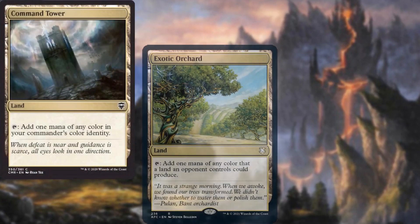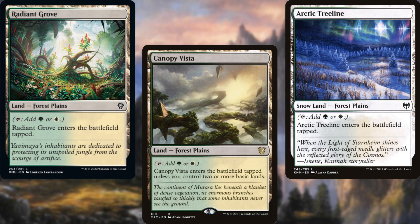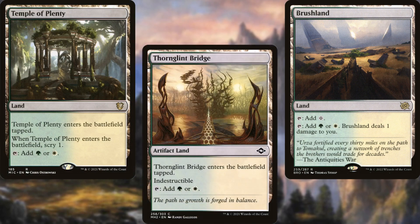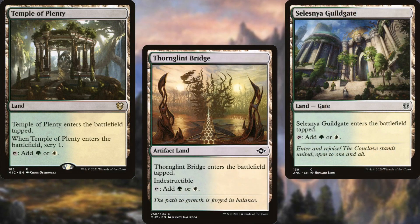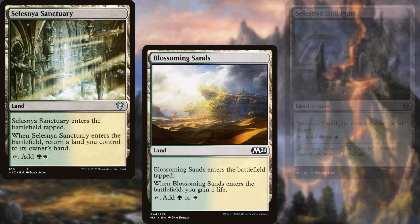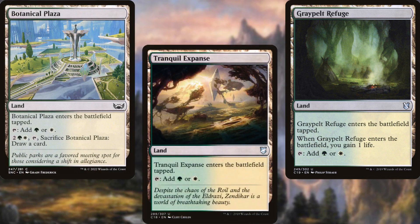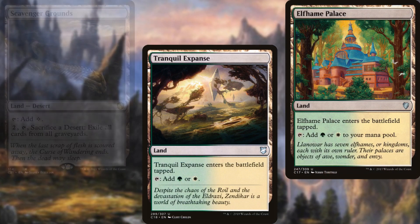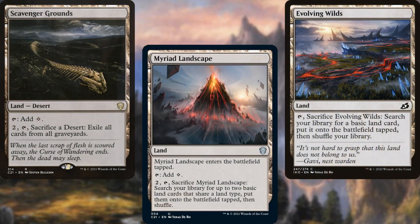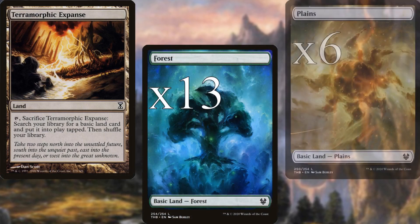Our lands include: Command Tower, Exotic Orchard, Arctic Treeline, Radiant Grove, Canopy Vista, Brushland, Temple of Plenty, Thorn Glint Bridge, Selesnya Guildgate, Selesnya Sanctuary, Blossoming Sands, Graypelt Refuge, Botanical Plaza, Tranquil Expanse, Elfhame Palace, Scavenger Grounds, Myriad Landscape, Evolving Wilds, Terramorphic Expanse, thirteen Forests, and six Plains.